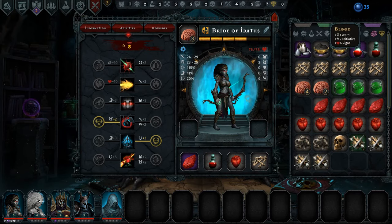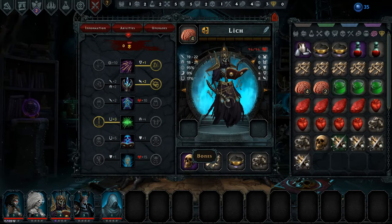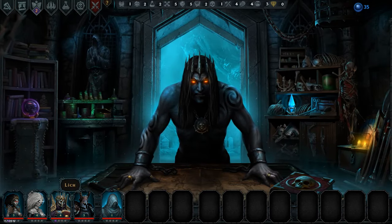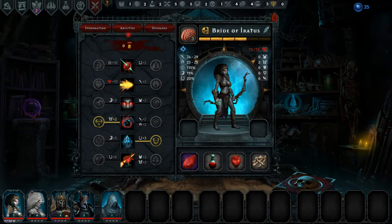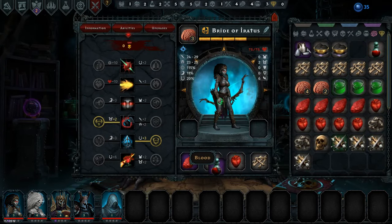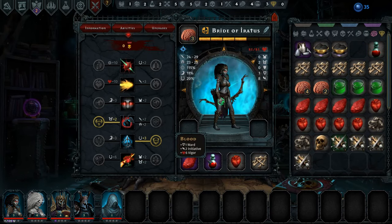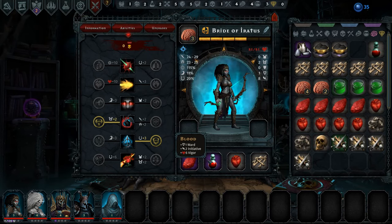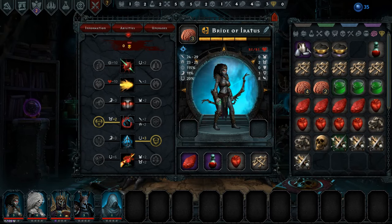The bride is getting the flesh — plus 3 dread, plus 6 evasion, plus 5 luck. Very nice for her. That's 20% luck she has, so a very good chance of critting. A bit more dread and evasion helps her a lot as well. Then we have the blood for her — plus 1 ward, plus 2 initiative, plus 6 vigor. The lich, the bride, and the Dark Knight don't take blood, so the blood goes to the bride as well. Very nice. That puts her at 8 initiative and gives her a ward.